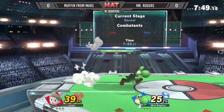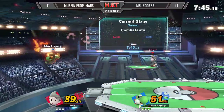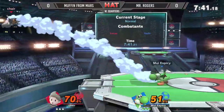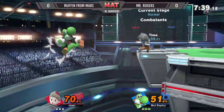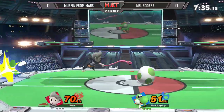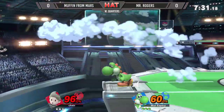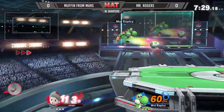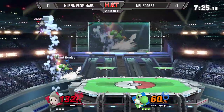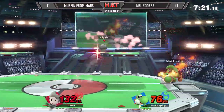Getting into this match, we got Mr. Rogers versus Muffin. Yoshi does have the hitboxes to contest stuff like that because his moves are huge and they're really quick. He has some of the quickest out-of-shield options and the biggest hitboxes in the game, not only some of the largest hitboxes but the best aerial speed in the game. Very tricky character, and he's really entertaining to watch.